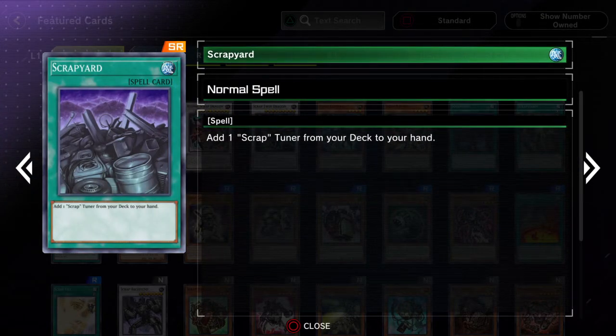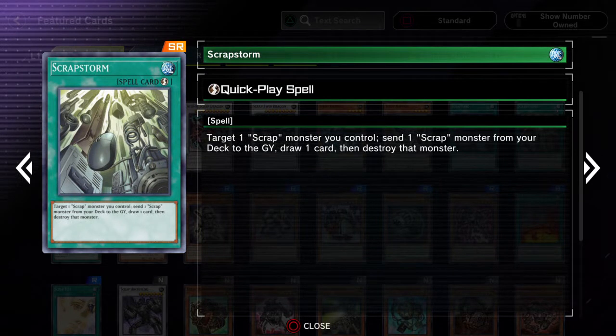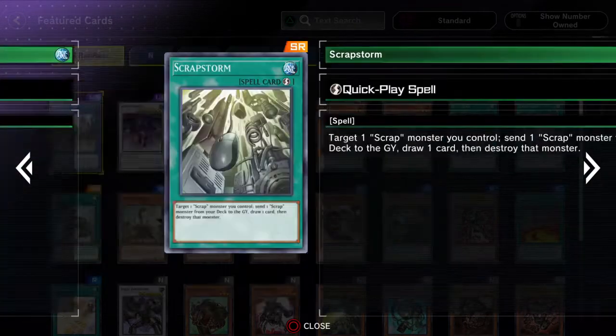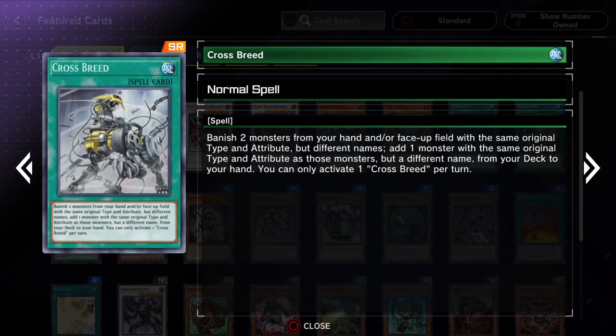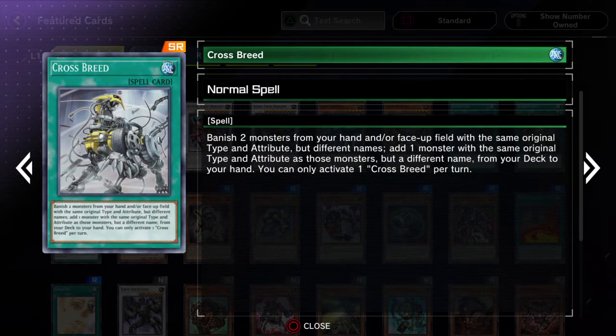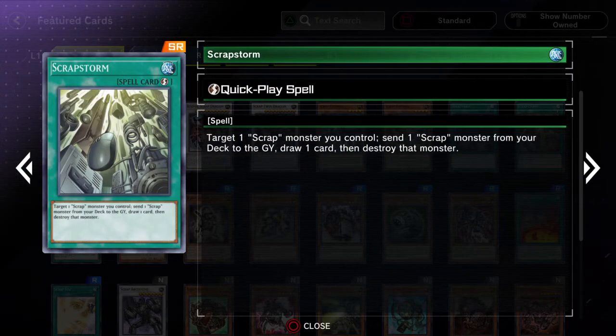Even if Scrap Guard can only search for Scrap Raptor, it's still really worth it — but not worth playing anything else besides that. It basically makes it so that you have six of the Scrap Raptor if you think about it. Kind of like how Terraforming searches for the field spell — it basically gives you extra copies of that field spell, and it's a little bit better than playing extra copies in some cases because it helps filter out your deck.